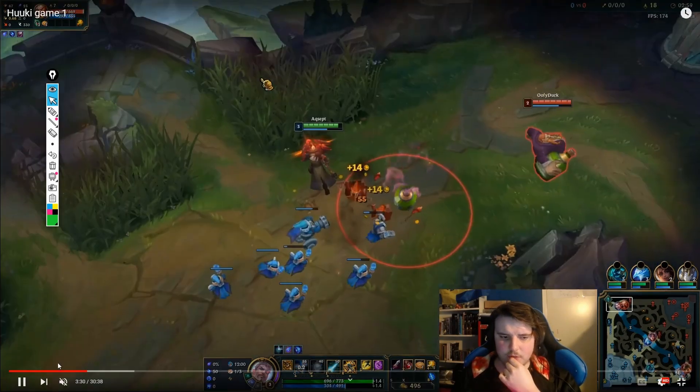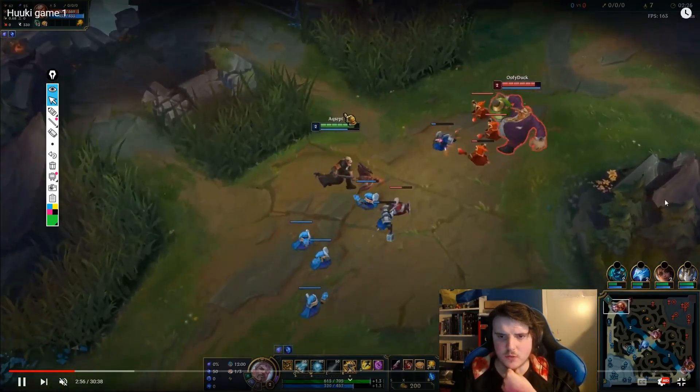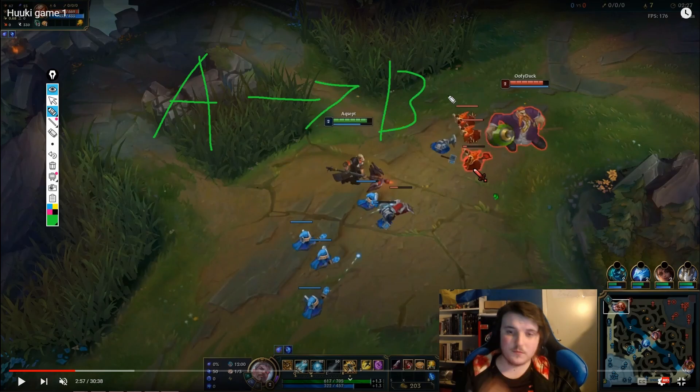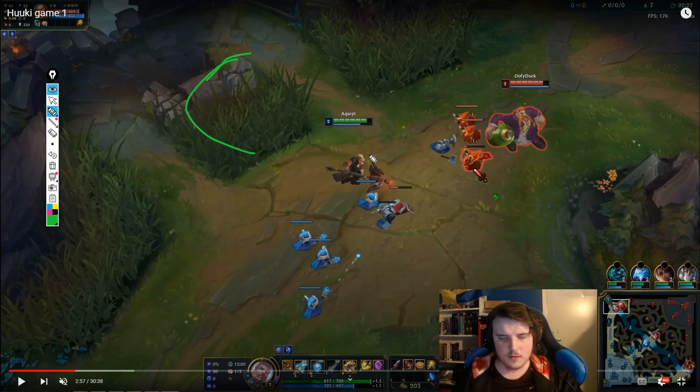So instead of crashing the third wave, we crash the fourth wave. Let's identify the waves: Wave A is the first wave — we slow push and poke. On Wave B we also slow push and poke him down as much as possible. On Wave C, the cannon wave, we want to hard push. A fourth wave crash — crashing on Wave D — is generally stronger for our reset.